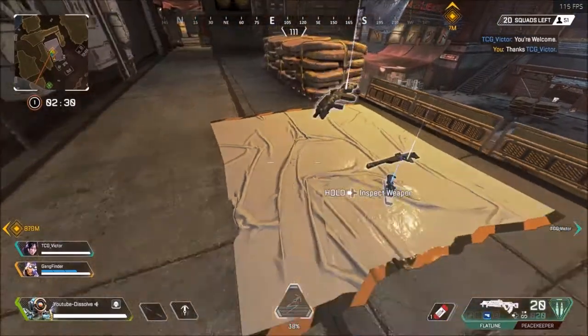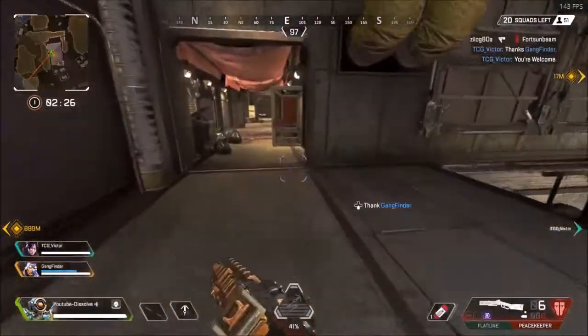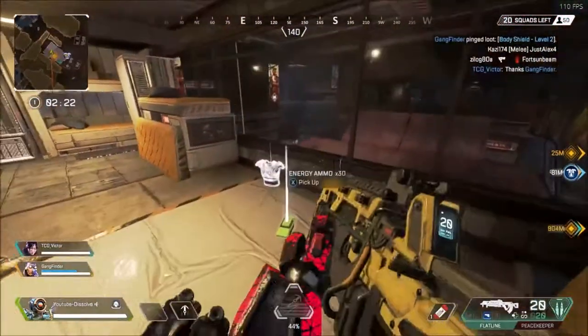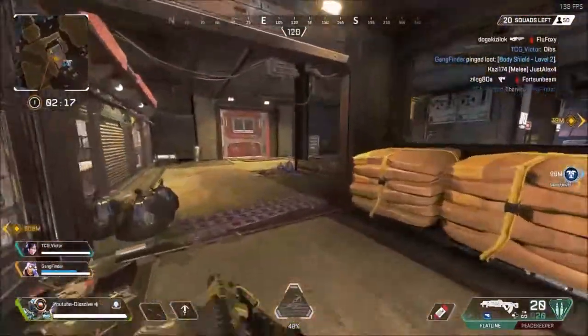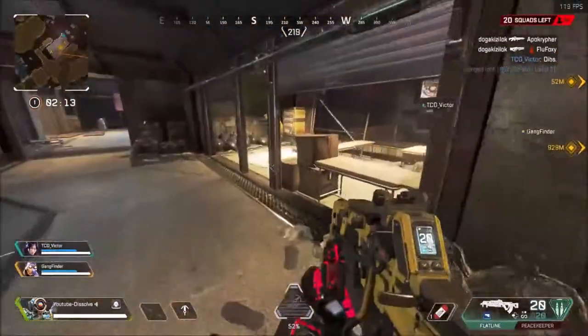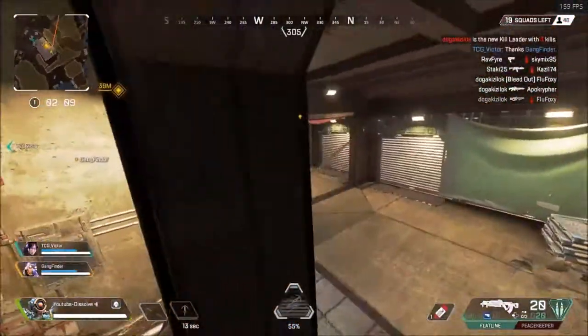There's a Flatline there. The G7 is decent but I'd rather just have a Flatline, which I can do well with. I'll keep the Peacekeeper for now. Won't take the L-Star. But yeah, I really miss King's Canyon - I'm glad it's back. I know it's only for this weekend but it's still fun just to play back on it.